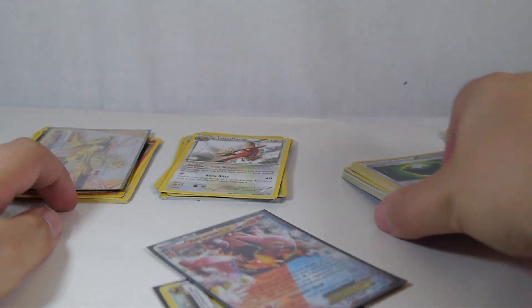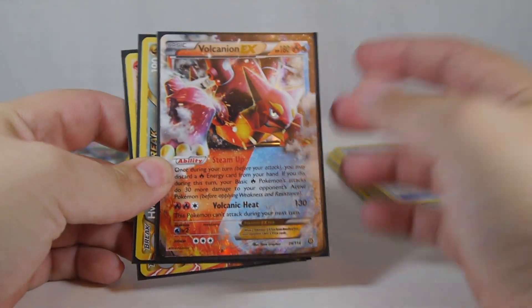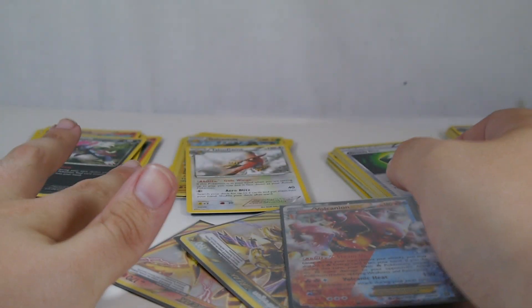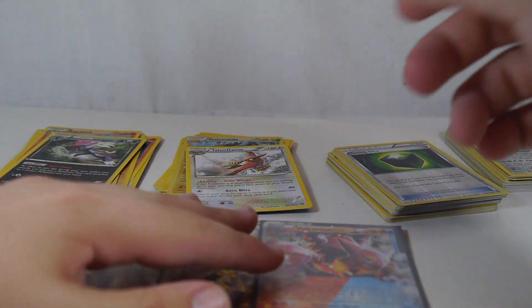The Azelf pack really did not pull its weight, but thankfully the Rayquaza pack more than made up for it with the Volcanion EX and Hydreigon Break, as well as the Talonflame Break we pulled earlier. So three really awesome cards out of this — not too bad. It could have been a lot better, but Volcanion EX in particular really does excite me. I am glad to pull as many Volcanion EXs as I can because I want to play that deck really badly. The single packs are $4.99 for a pack, a promo, and a coin. The triple packs are $11.99 for three packs, a promo, and a coin — a pretty good deal all around.